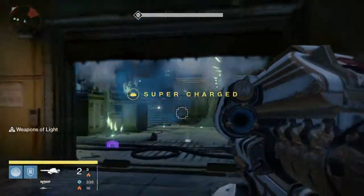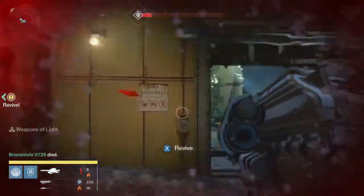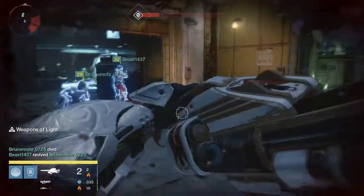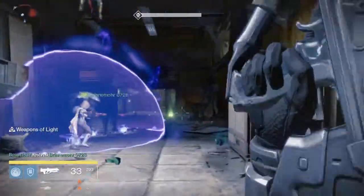Are we hitting Omnigul now? Basically, what you're gonna do is just kill all the adds and then go for Omnigul. It's not too bad — pretty self-explanatory and pretty easy. Watch out for these cursed thralls. They'll come after you and you just gotta shoot them in the head.